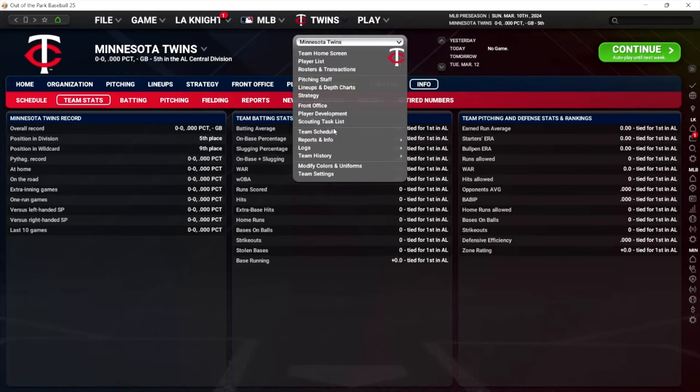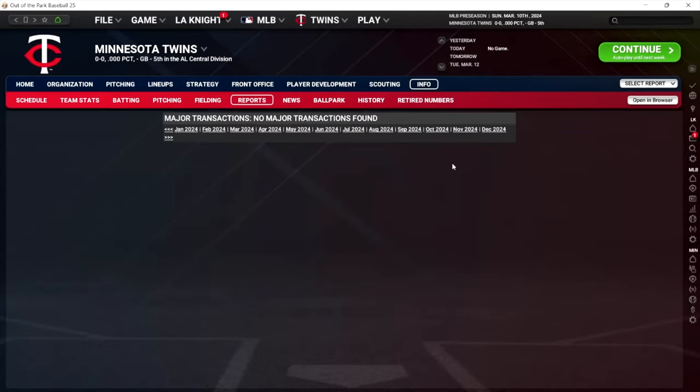Another handy page: if you go to your team page, logs, and major transaction log — this will show you all the transactions you've made, whether it's you or your assistant GM. This is fun to come back and look at sometimes to remember moves that you've made. I also use it to record videos when I'm just recapping transactions for people.